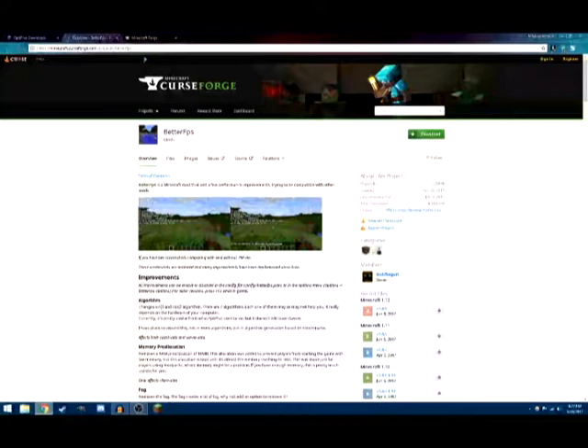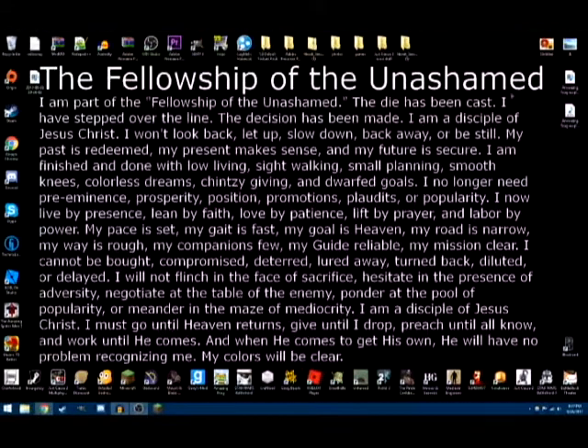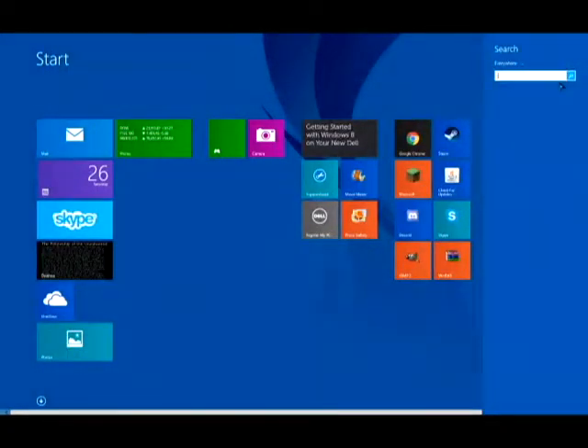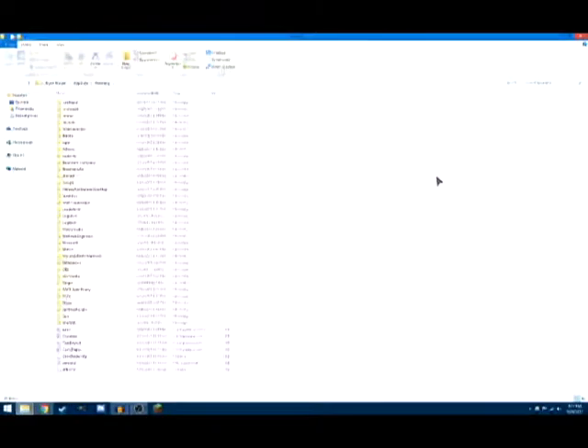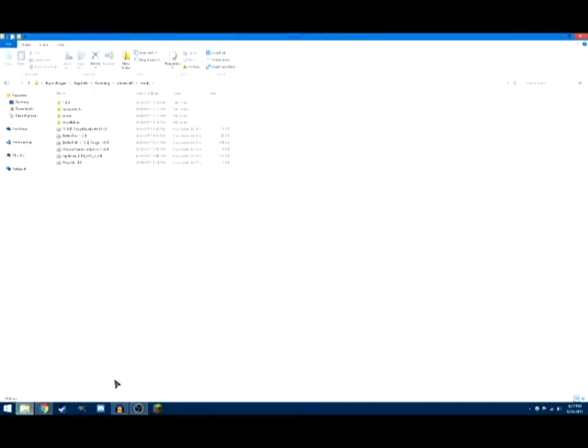And then you're going to need Forge — that's how you run mods. Install that. After you install it, hit the Windows key and type in %appdata%. It will take you to a folder called Roaming. Open that up and open .minecraft. After you've run Minecraft, installed Forge and everything, there should be a folder called Mods in there. Then you want to just drag Optifine and the Better FPS Mod into that folder.